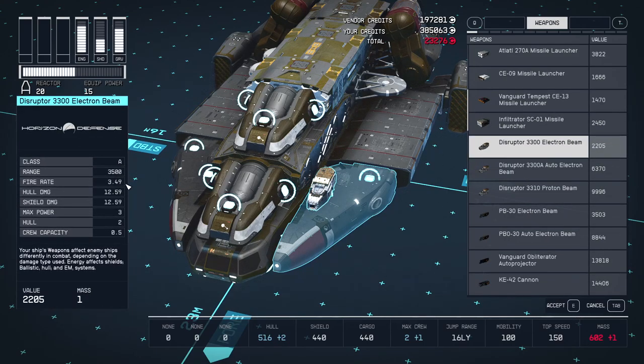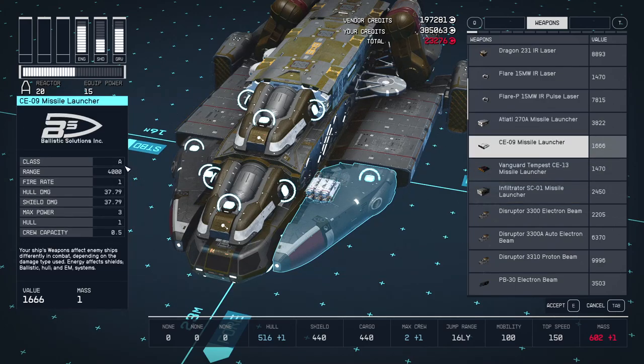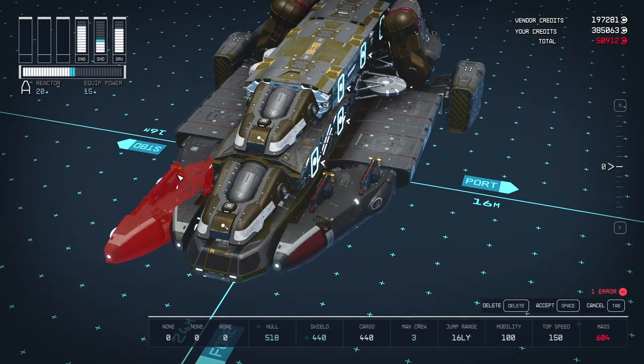As long as you have enough speed you can destroy enemies pretty easily by simply staying out of their range while hitting them with your particle cannons. Missiles actually have more range and do more damage but you need to get a lock and they fire slower. Overall particle cannons are the best type of weapons in the game.